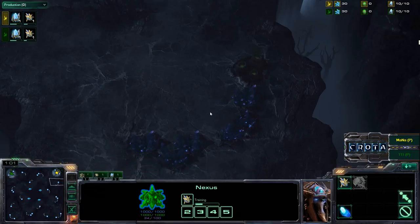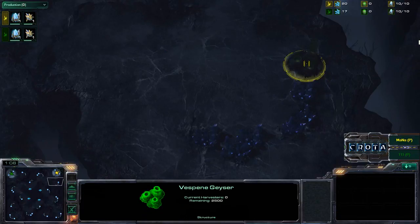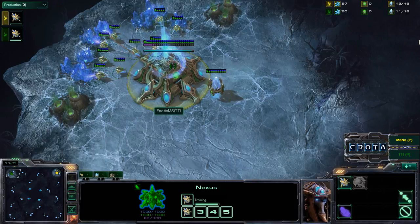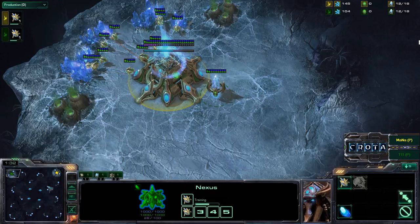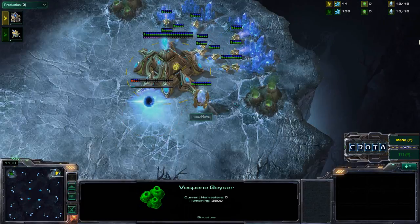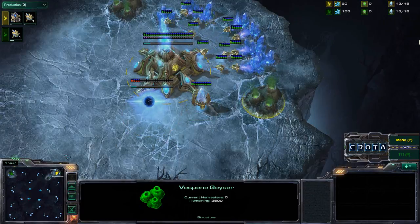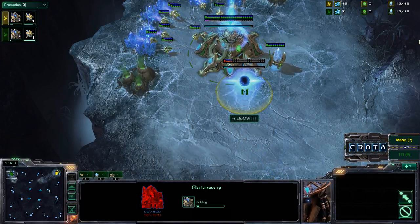Crevasse is a pretty interesting map — it has a very well-protected high ground expansion. This map only has a normal Vespene Geyser as opposed to rich Vespene Geysers. Rich Vespene Geysers return 6 per trip instead of 4, which really only makes a difference for early Zerg, allowing them to get Metabolic Boosted Zerglings out earlier.